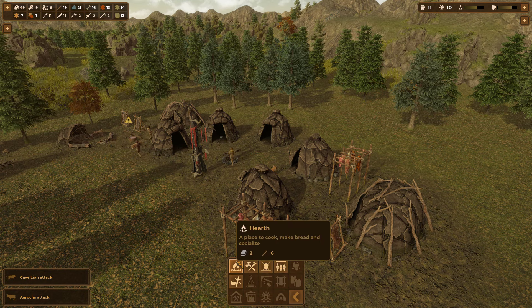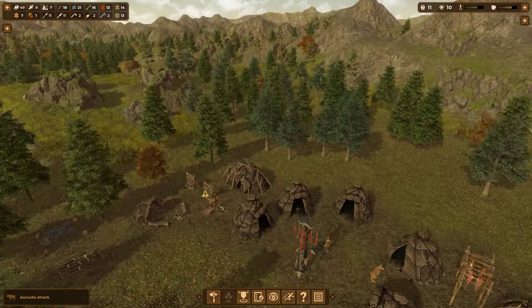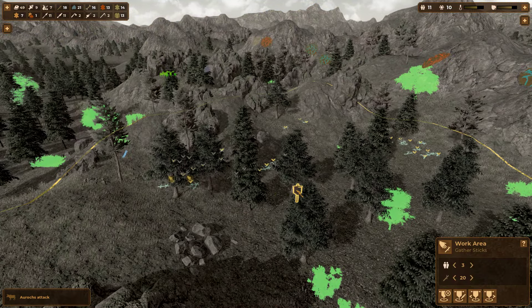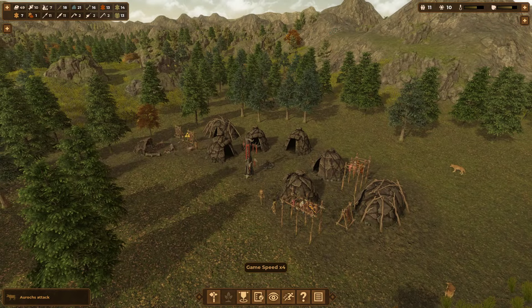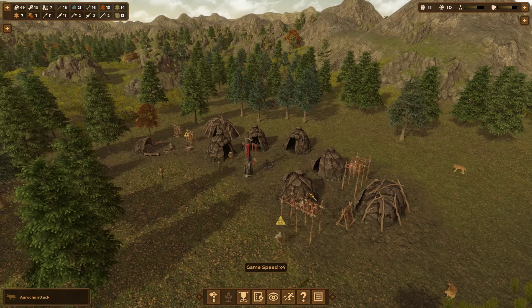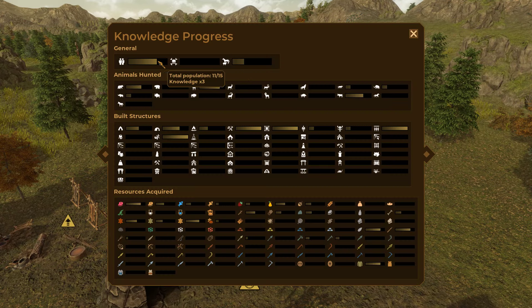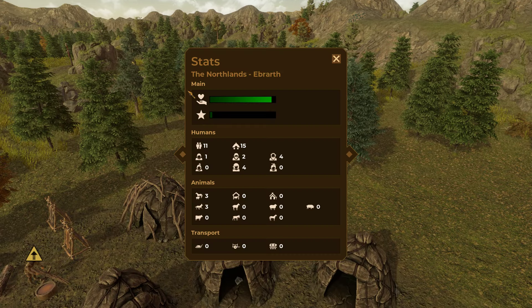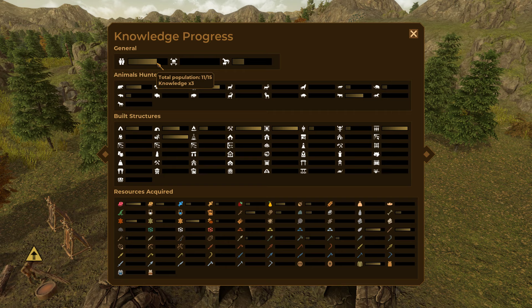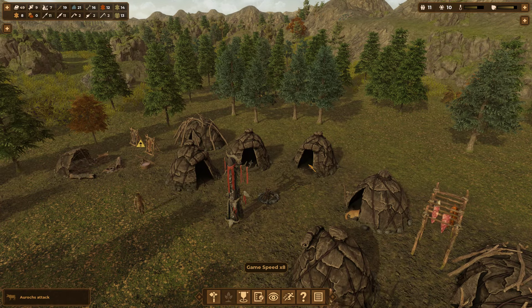I could do more hearths but we're not running low on sticks - we are having to go a good ways out to get them though. We'll just wait and get another point after winter. We've got 15 and we do have a population of 15, that'll give us three more points. We'll just wait and get some more people in.